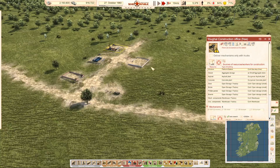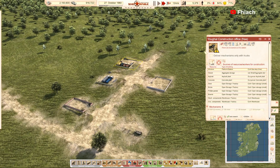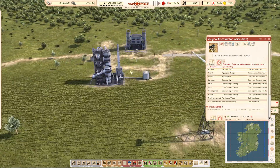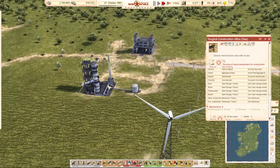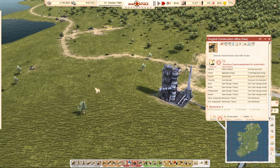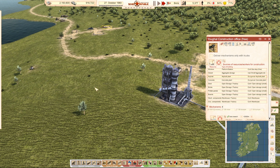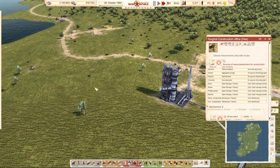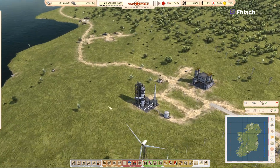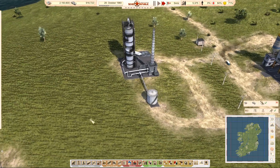There are no workers at the station. I have it set that this is the pickup for asphalt. They should be loading right there.